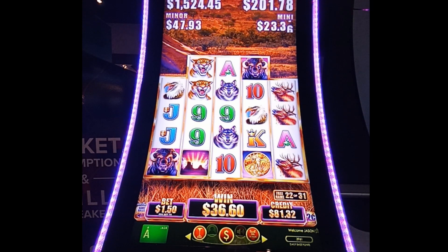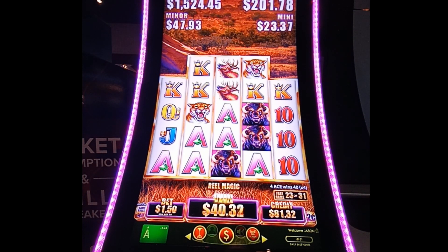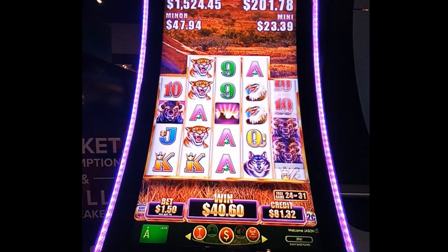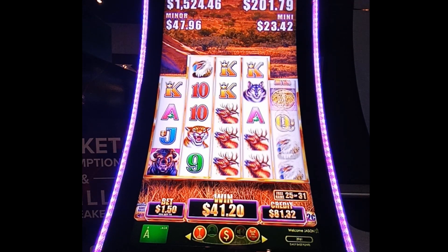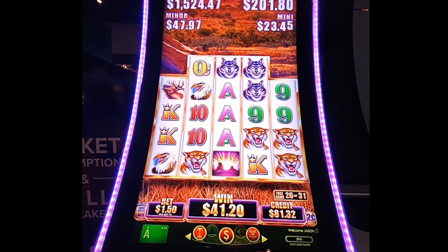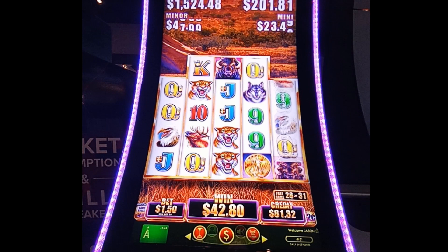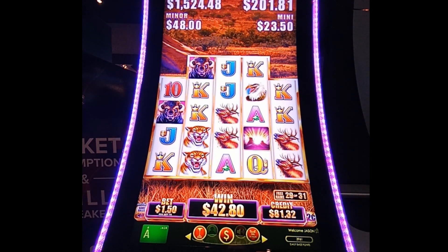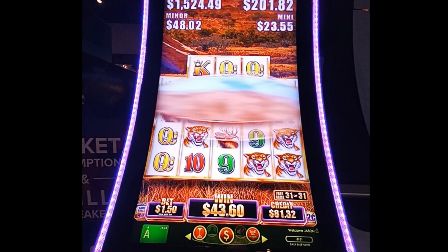We've got 10 games left for Buffalo to give us something good. Got aces there. We really want those Buffalo all the way across — kings with times three. Now it's toying with us, five free games left. Eagles — didn't see those. A re-trigger would be nice — three free games left. Buffalo come on! Two free games left. This can be our last spin.